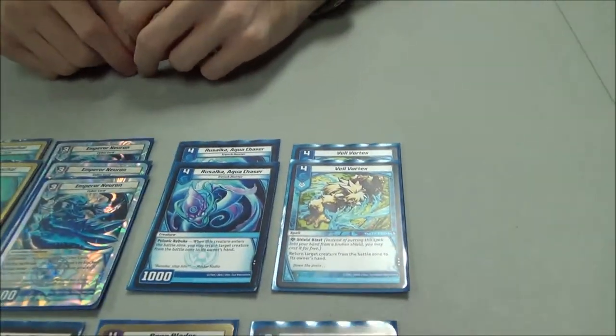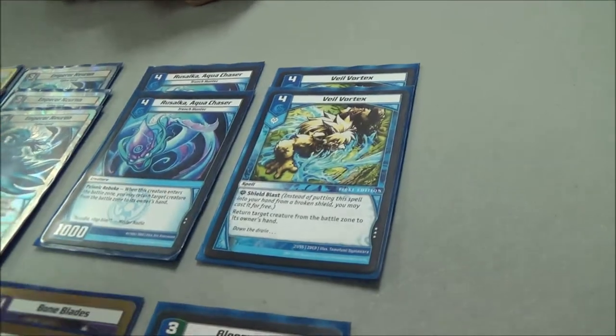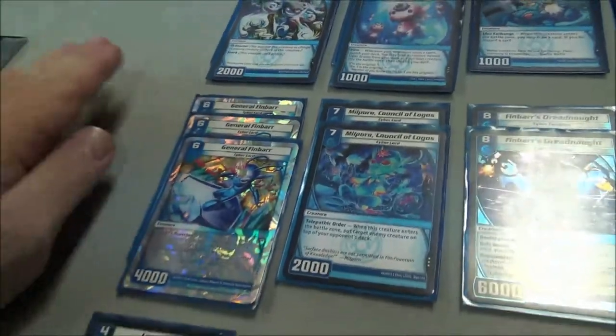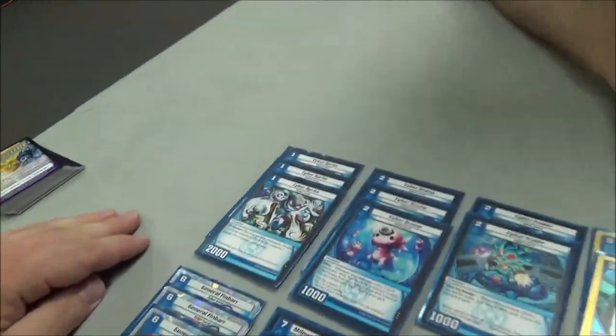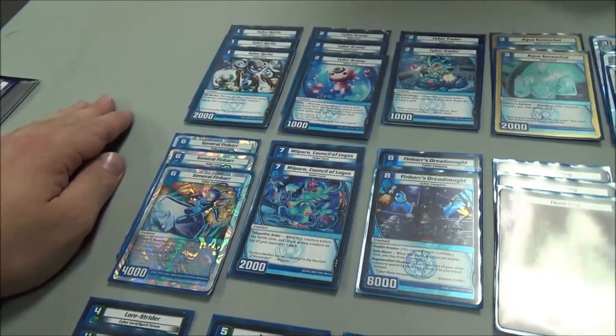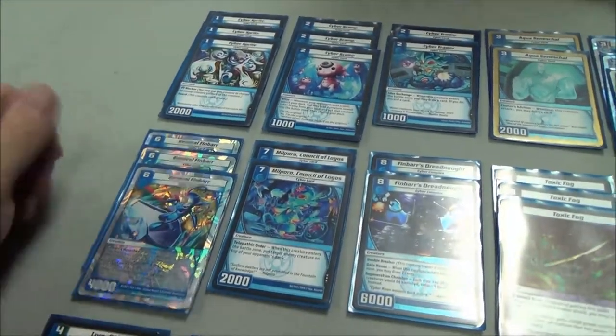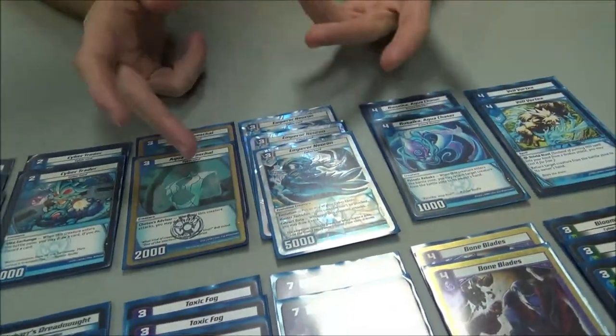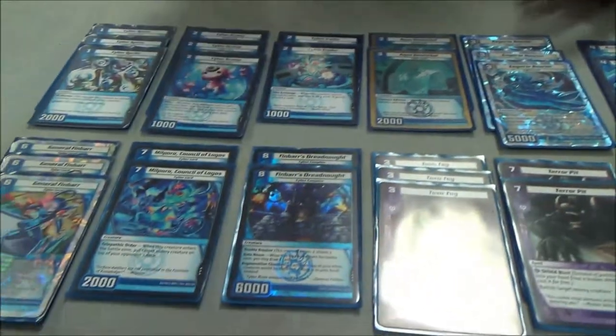Veil Vortex — it's a standard blue shield blast, solid color, doesn't go into your mana tapped. Always a good shield blast. General Finbar — everybody's running Finbars right now. It's a staple of any aggression deck that has any blue in it, you always run three. Draws your cards, bounces creatures. It combos off very well with Neuron, Senshaal if he's actually out, and Laura Strikes. I'm swinging for two every time.